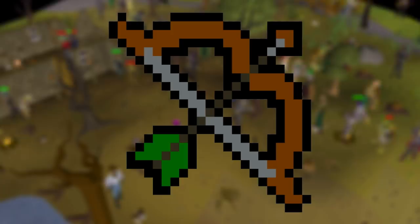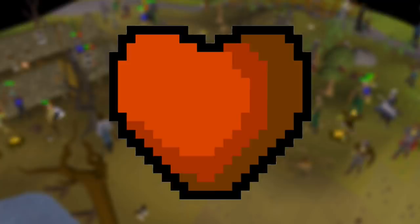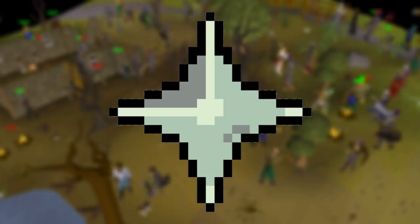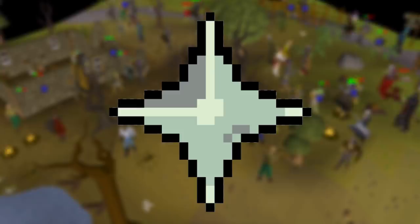Leveling up Hit Points increases the total number of hit points you have available, meaning you can take more damage without dying. Lastly is Prayer — leveling up Prayer gives you more prayer points and access to more prayers, allowing you to pray for longer without running out. In free-to-play, the best way to train Prayer is burying bones, but I would highly suggest not doing this if you have membership as it is a very big waste of money.